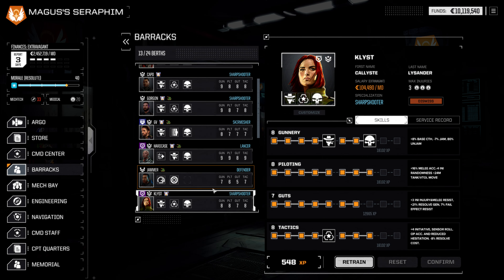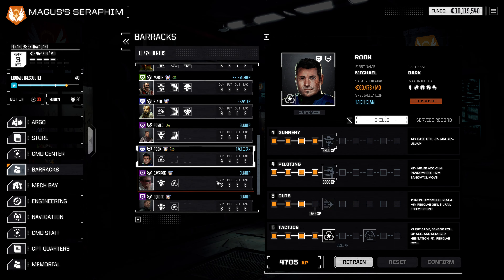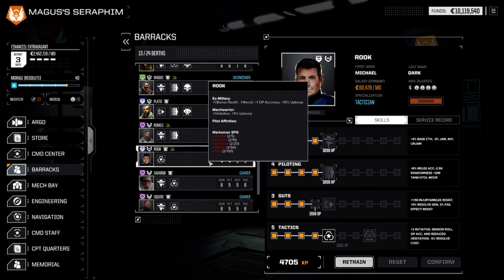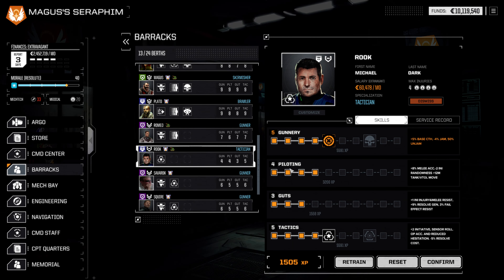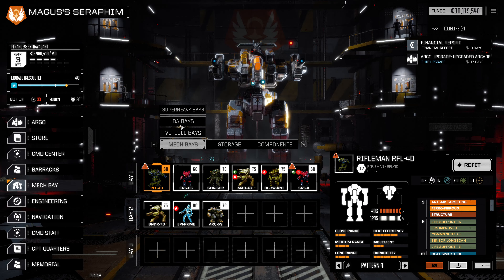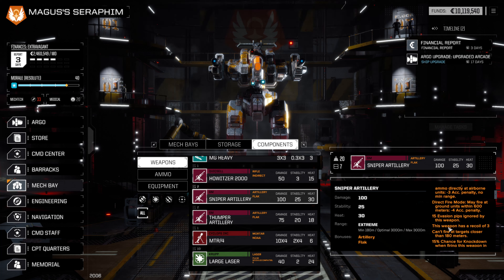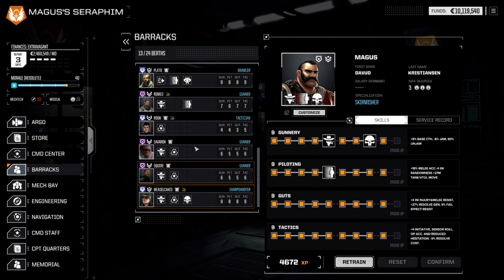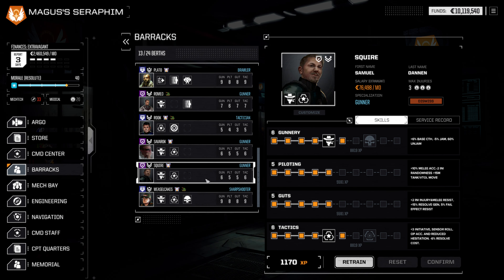Hard Case can get a point of piloting — that would be absolutely fine. For Jammer, probably a point of tactics. For Clist, a point of piloting would be pretty good. For Magus, a point of piloting — Magus is getting close to maxed out but not quite there yet. For Rook, who drives a Marksman SPG, we could choose to take Bandit or Focus Fire. I think the minus one recoil is probably worthwhile — the SPG has recoil of three — so Focus Fire is what we want to take for Rook.